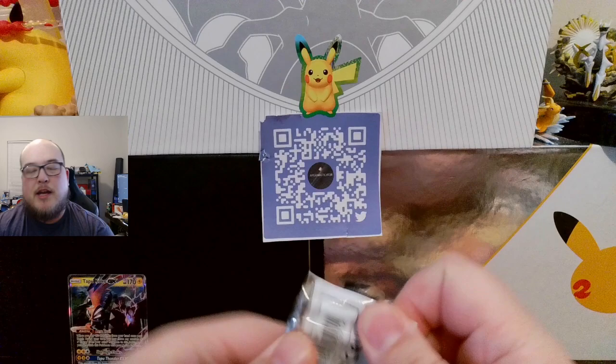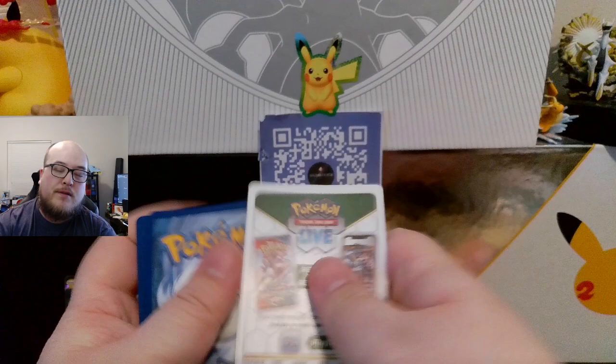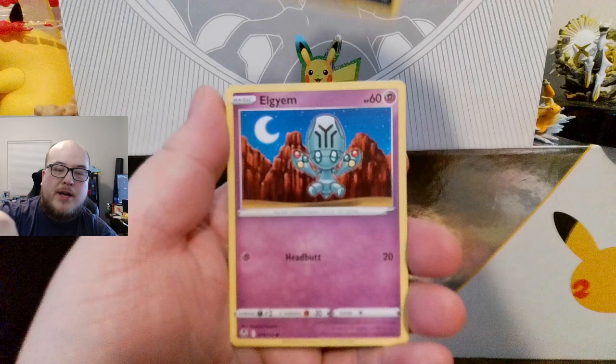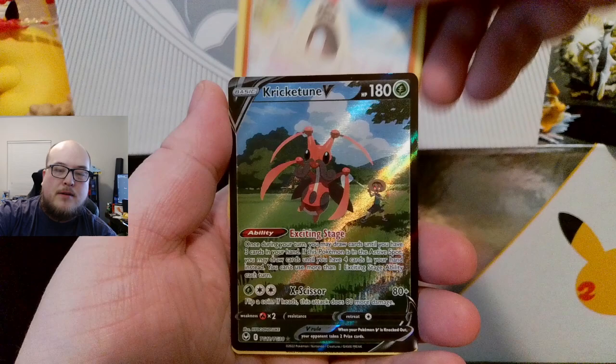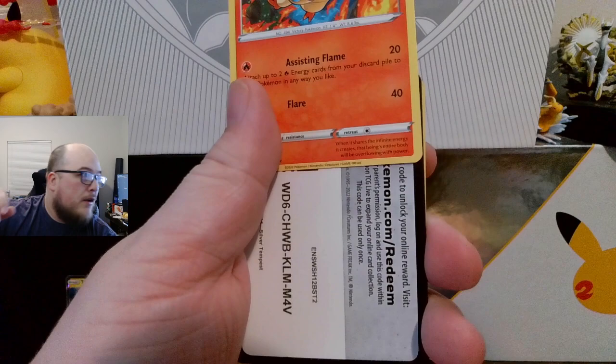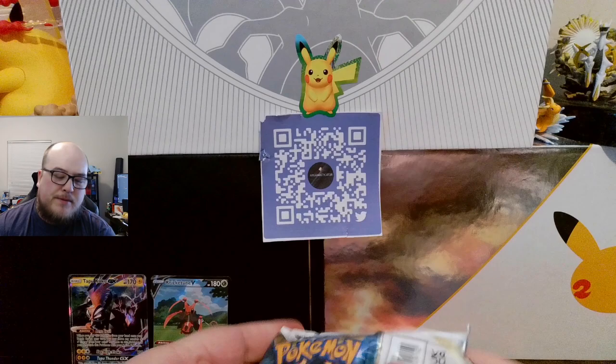Give me at least five hits if you're not going to give me the Lugia alt art card. Tang, Solosis, Zubat, Elgyem, Elgyem, Foongus, Sandygast — oh! Krookodile V! I think I have that, and a Victini non-holographic.